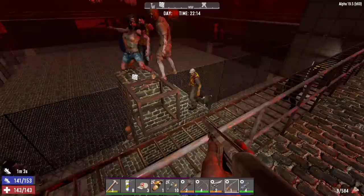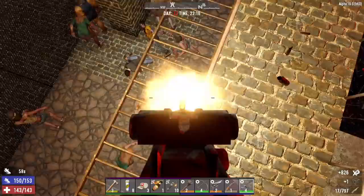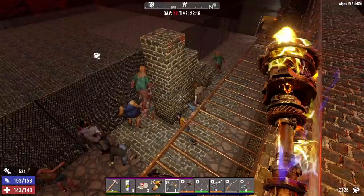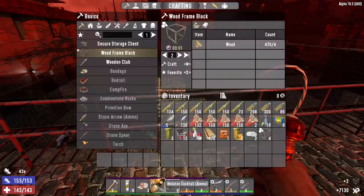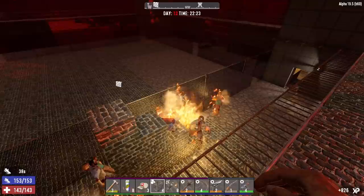Either way — oh shit, cop! Look at this guy making a two block jump — must be wearing his Nikes tonight. Cop's dead. Let's get a pipe bomb down there. I always forget to light the first one but that second one should set off the first one. It did! Making a couple more frames. Let's get this molotov down there at the foot of the steps.